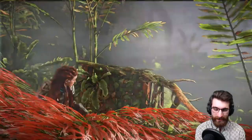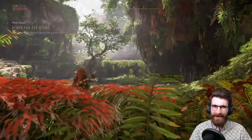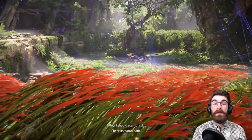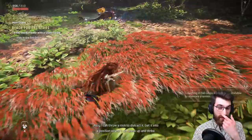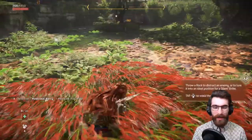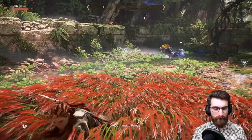How old is Erend supposed to be? I could see him being like 30 or something — in which case yeah the age gap is a bit much. I like to think Talanah is the same age as Aloy and that might be why I ship them so hard in Zero Dawn. I just redid Heart of the Nora on my Zero Dawn playthrough and I was feeling it — but I like them as friends, it's okay.